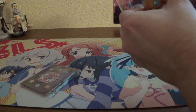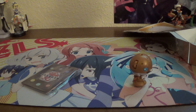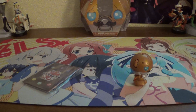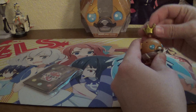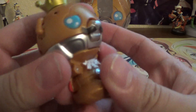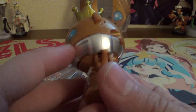There we go. Let's see. Oh, there goes the crown. The King has lost his crown. Stick that back on there. Alright, and here is King Cubbo. His little ascot, the mustache — it's some nice silver though.